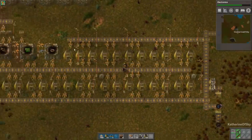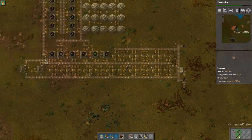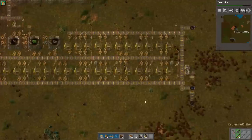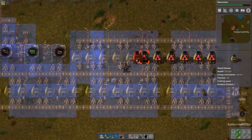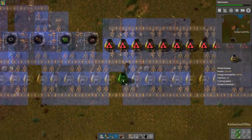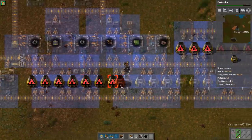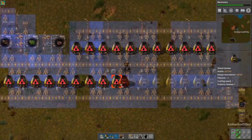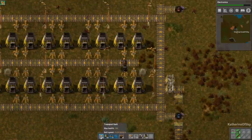The first thing we're setting up here is two furnace columns - one for copper and one for iron. As you can see, the iron column is much longer than the copper one. We're going to place down these furnaces right over the blueprints. Then we'll get everything else set up - we're going to get the input belts first.